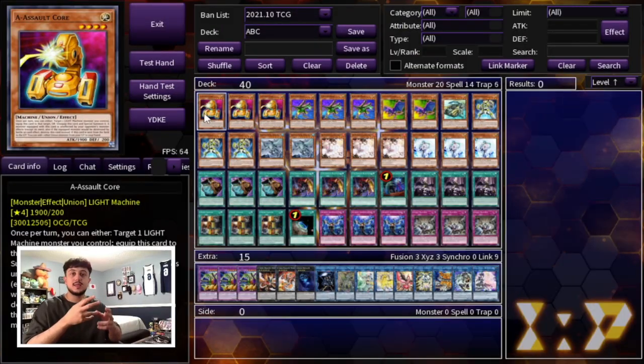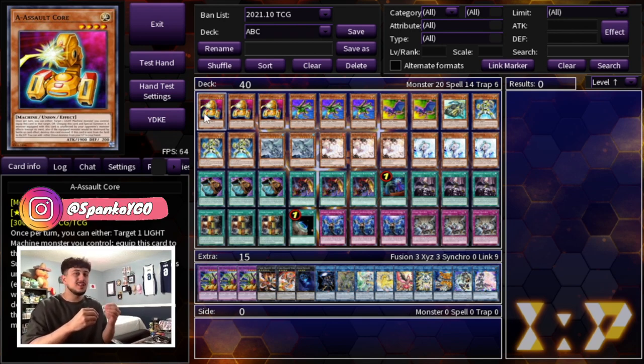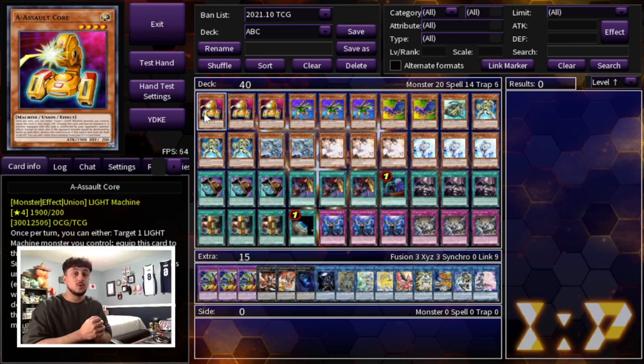Now just before we get started, one thing I truly believe is ABC right now is better going second. You do want to play this as a going second deck - not necessarily an OTK deck, but this deck does break boards and there are a lot of decks that just lose to a single hand trap or a single Kaiju. Going first, the boards you make are not the strongest - you don't put up boards like Sword Soul or Pendulum with DPE. What this deck does really well is break those kinds of boards and then make boards that control the game state.